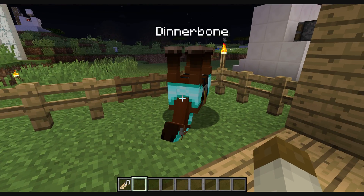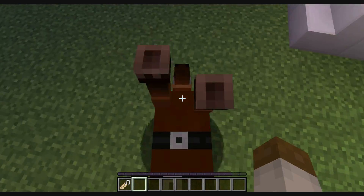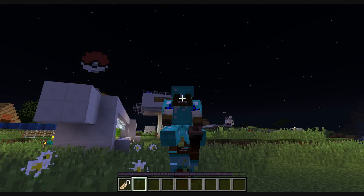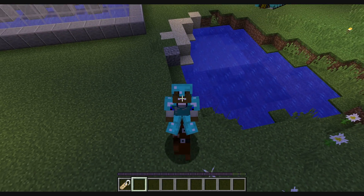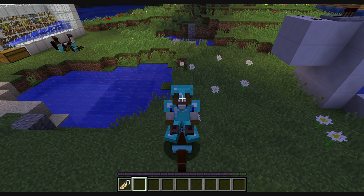Look at that — upside down horse! Cool, right? You can go riding on an upside down horse, pretty fun. And he jumps on his face — pretty cool!